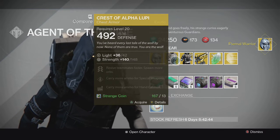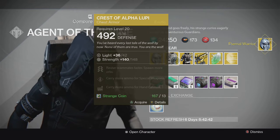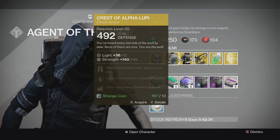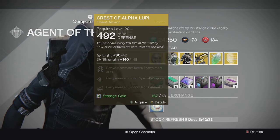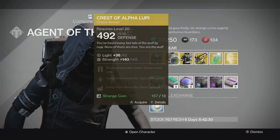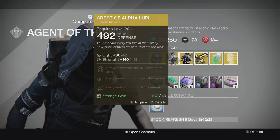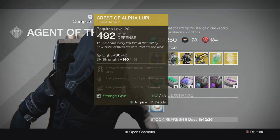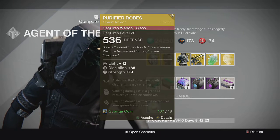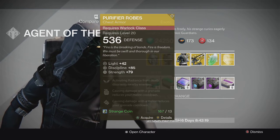For the Hunter we have the Crest of Alpha Lupi chest piece. It has full Strength on it. The perks are: revive teammates faster, spawn more orbs, carry more ammo for special weapons, and Hand Cannons. Really good chest piece - really good for Trials of Osiris and 3v3 game modes, and just overall good for small team games. I'd recommend it if you still haven't grabbed this.